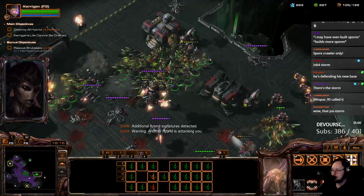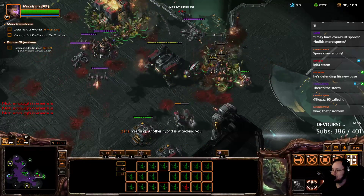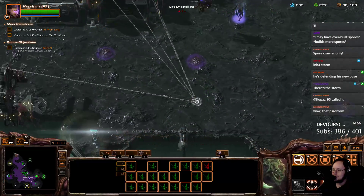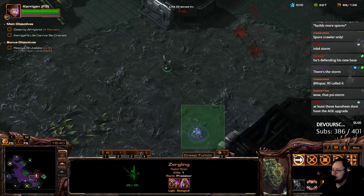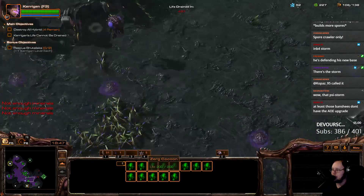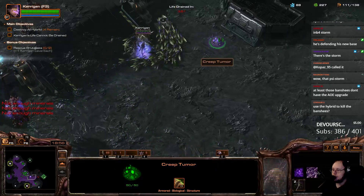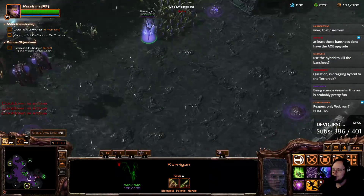I don't think I do. Another hybrid is attacking you. I can't really justify defensive Spore Crawlers to fight this area, so I'm just going to have to go around and take out the production so they can't build anymore. Then pull back. I'll start going this way because I don't want the Science Vessel to kill my tumor. I could theoretically use the hybrid to kill the Banshee. We'll see.